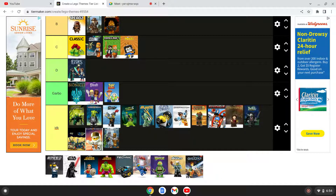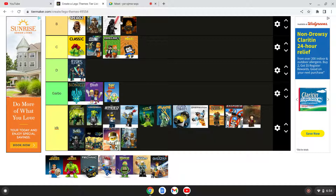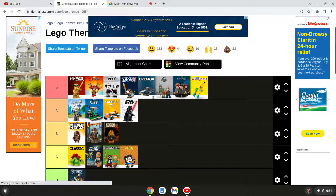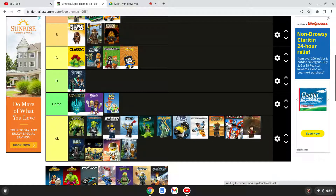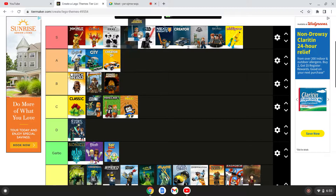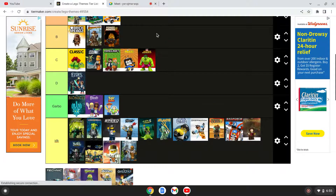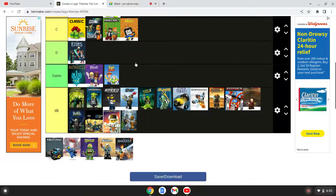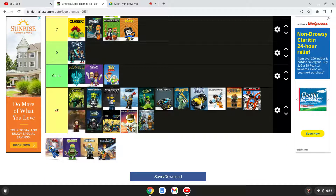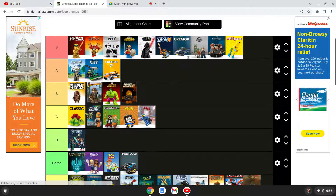Speed Champions — never heard of it. Star Wars — S tier! Superheroes — oh wait, just superheroes in general? Yeah, that's S tier. We also have Hulk — those are really good, they're chunky — B tier. Technic — never heard of it but S tier. Lego Movie — S tier.